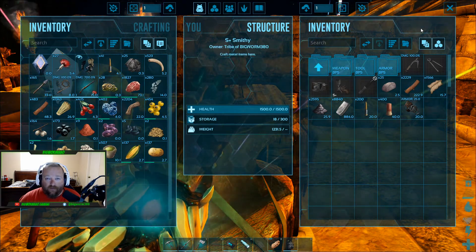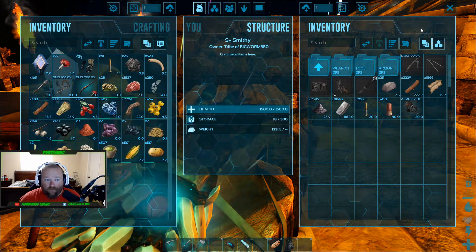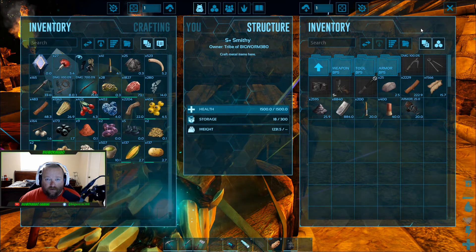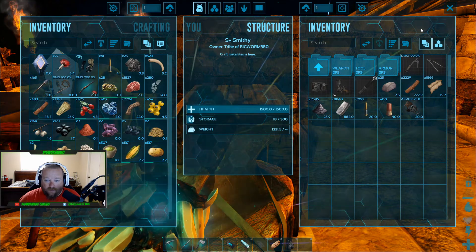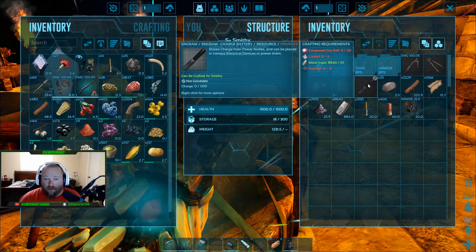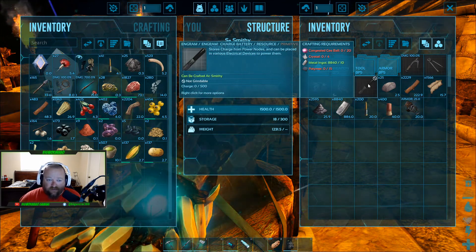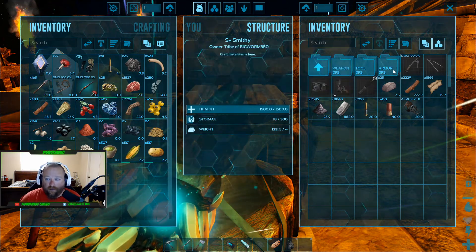When you make Element in the charge node, you only get three Element for all the stuff you put in. But if you have all ten nodes and go straight to them, you can go in a big circle around the map and get 30 at a time, which is worth it. This lets you get your tech replicator and start building tech stuff before you do the boss fights — it'll actually help you get ready for them.